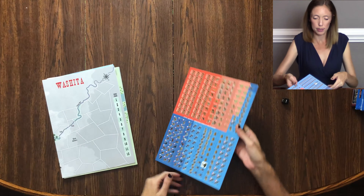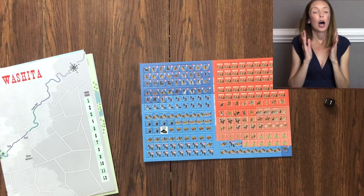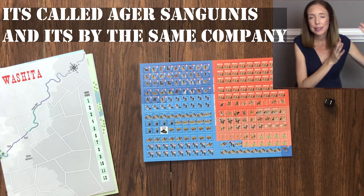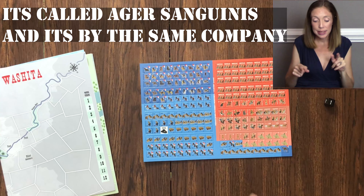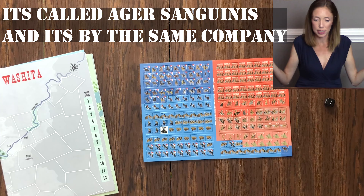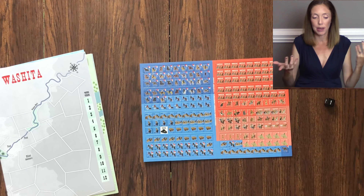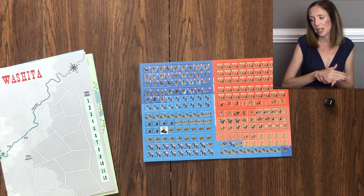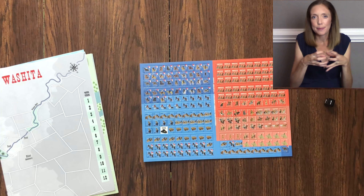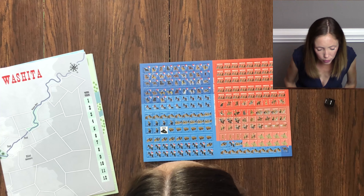Let's dig through the counters first — they feel like they might pop out. Here's the counter sheet: people and horses, men on horseback. This looks very similar to a game from about two Gimpy's Gal Guesses ago. These counters look almost identical from my memory, though my memory is fogged because I'm pregnant and have the worst pregnancy brain ever. I think this is its own standalone game but in the same kind of family, which is why it looks so similar.